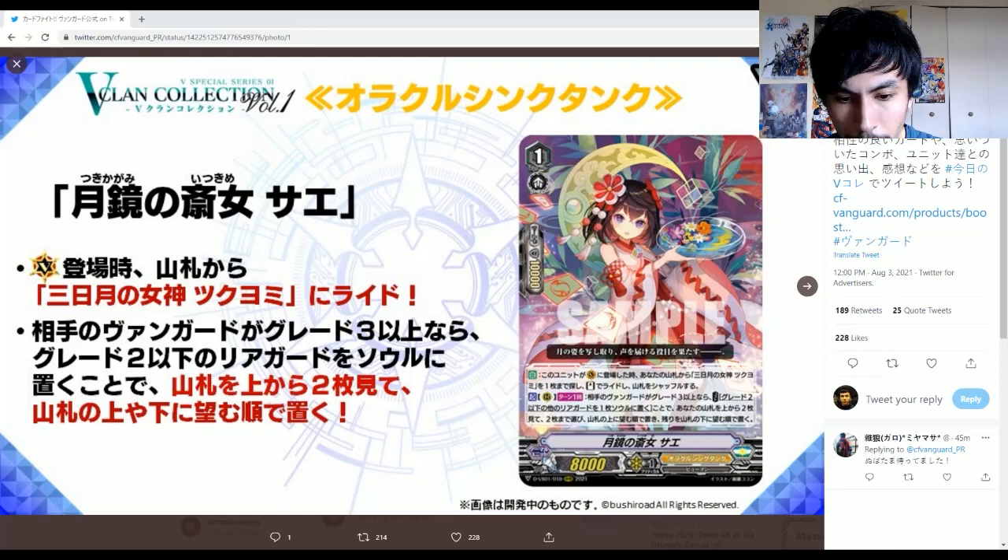Maxim and EJ have sent me messages with the translations, which will help because this tweet doesn't have any translations, but at least we've got the images there. So when this unit is placed on vanguard circle, search your deck for up to one Crescent Moon Sukiyomi, ride it as a stand, and shuffle your deck.